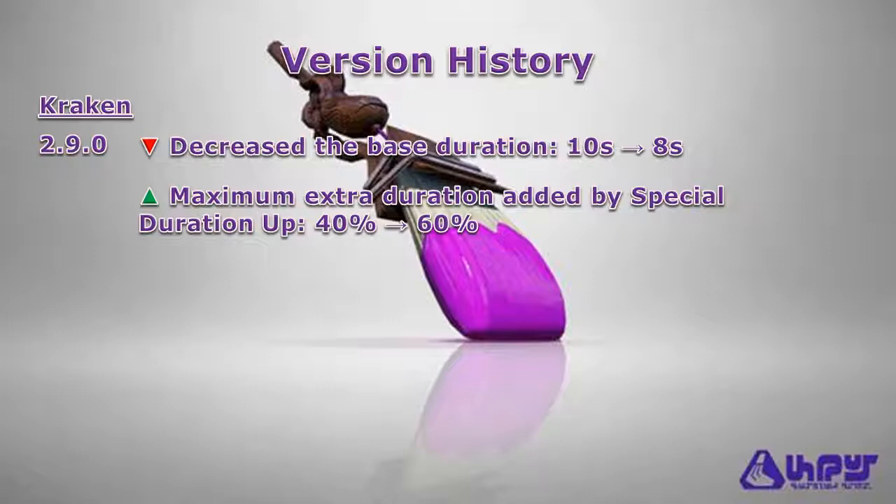As for recommended abilities to use on your gear, any of the ink efficiency abilities such as Ink Saver Main, Ink Saver Sub, or Ink Recovery Up is recommended to retain as much ink as possible, since rollers in general and the Squid Beacons consume a lot of ink.